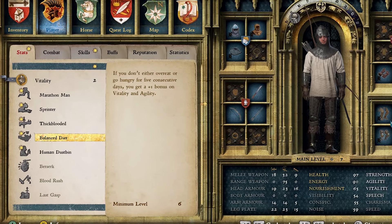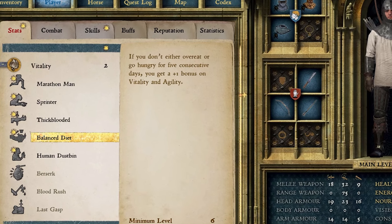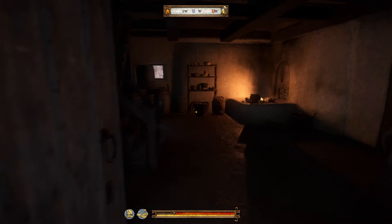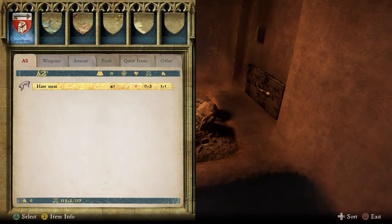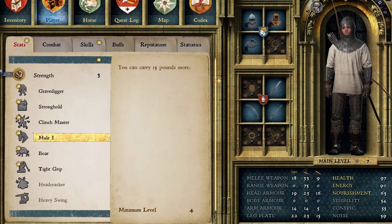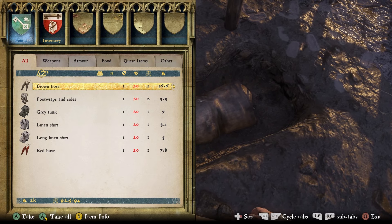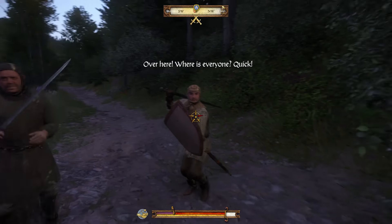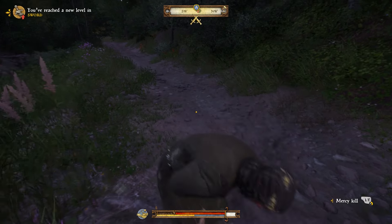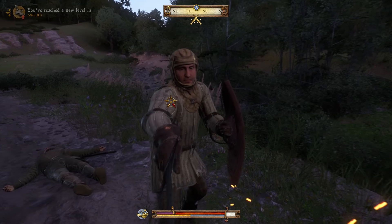As for Vitality perks, I'm a big fan of Balanced Diet, which gives you a plus one vitality and agility bonus when you've gone five days without feeling starved or overfed. As long as you keep your inventory stocked with food and use cooking pots whenever you find them, it's easy to manage nourishment levels and benefit from that stat boost. I also unlocked the Mule One perk under the Strength category because I can never get enough of a larger inventory allowance — even with your horse to help share the load, there's always more loot than one man can carry. Finally, I bought Stronghold, which lightens the stamina cost of blocking in combat. Anything that slows stamina loss in fights gets a big gauntlet thumbs up from me.